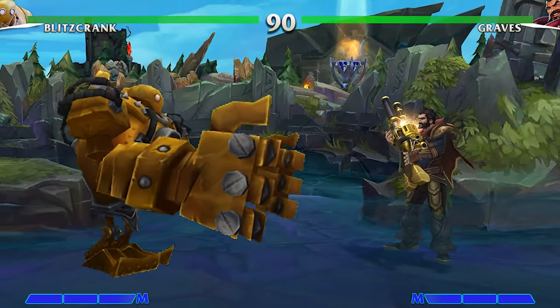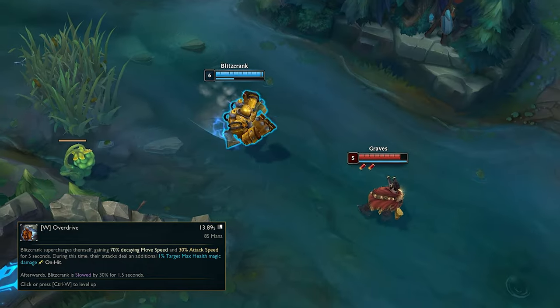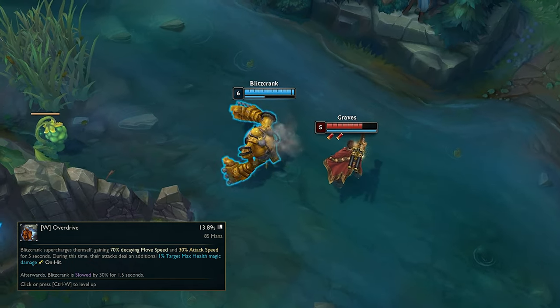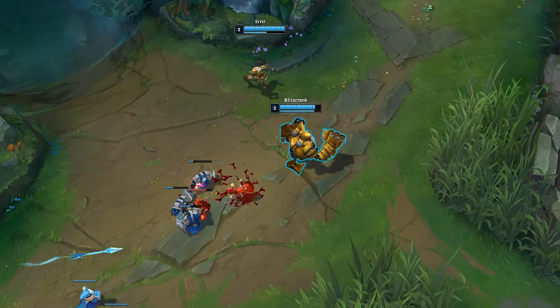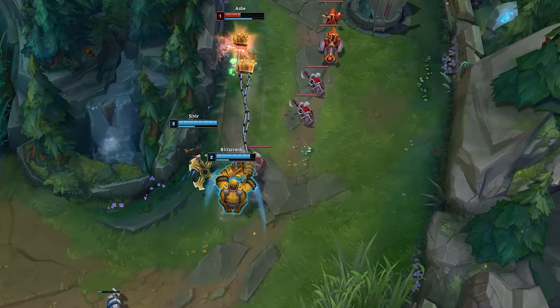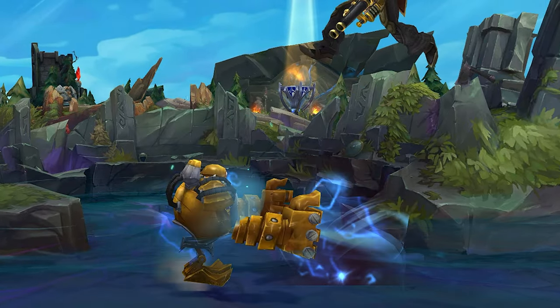Moving right along, Blitz's second ability in League is Overdrive. Blitzcrank supercharges himself to get dramatically increased movement and attack speed, then is temporarily slowed after the effect ends. This one is cut and dry exactly what it sounds like: an activated speed buff that works to close distance for a hooked setup, or even just running your victims down to knock them up the old-fashioned way.